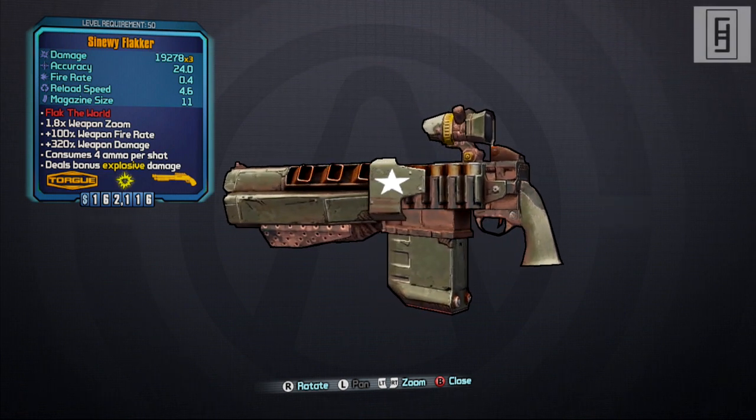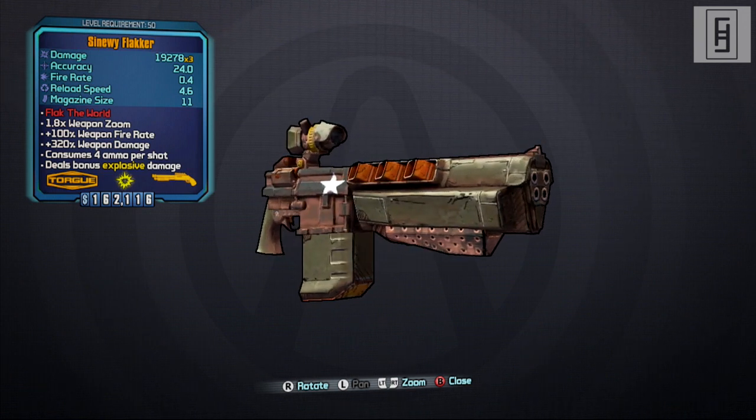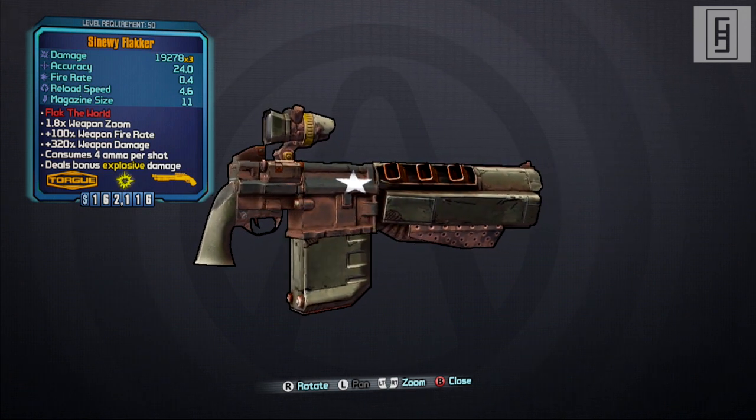If you kill the target of the day, the Warrior, it's a guaranteed drop. The Warrior usually has a chance to drop the Flakker, but today it's a 100% chance.